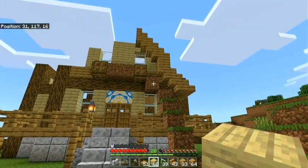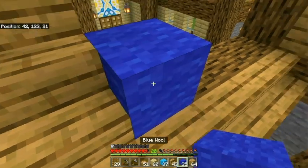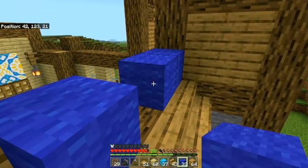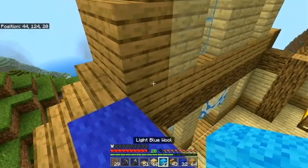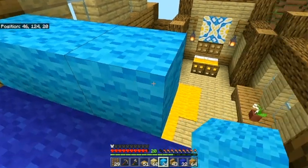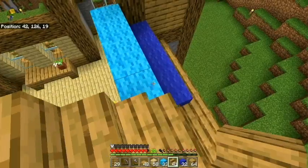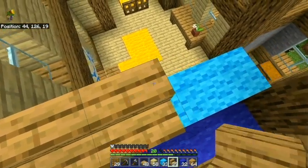Yeah, I like that for a roof. As I said we're going to fill it in with dark blue and light blue from the color palette and use yellow in the tower, so for the main roof we're just using blue. We'll put some stairs in as a little architectural detail.